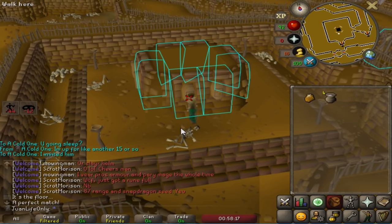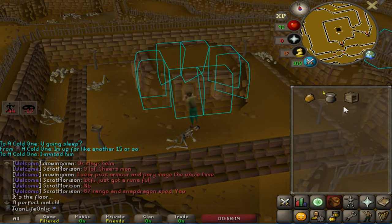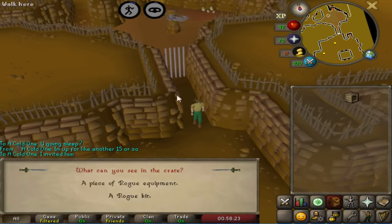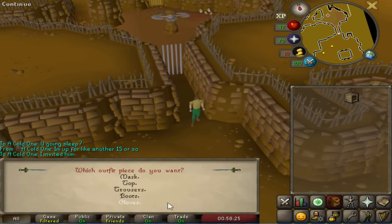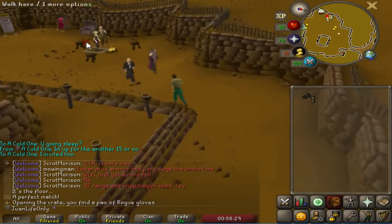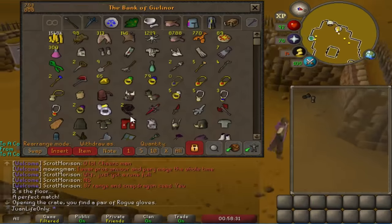I'll show you right now — this is my fifth crate guaranteed, and it worked! Shoutout to my boy Foxy Knights for letting me know this information, because it's actually really nice. I was able to finish this in less than 30-40 minutes, and I don't even have the agility level for the shortcut.